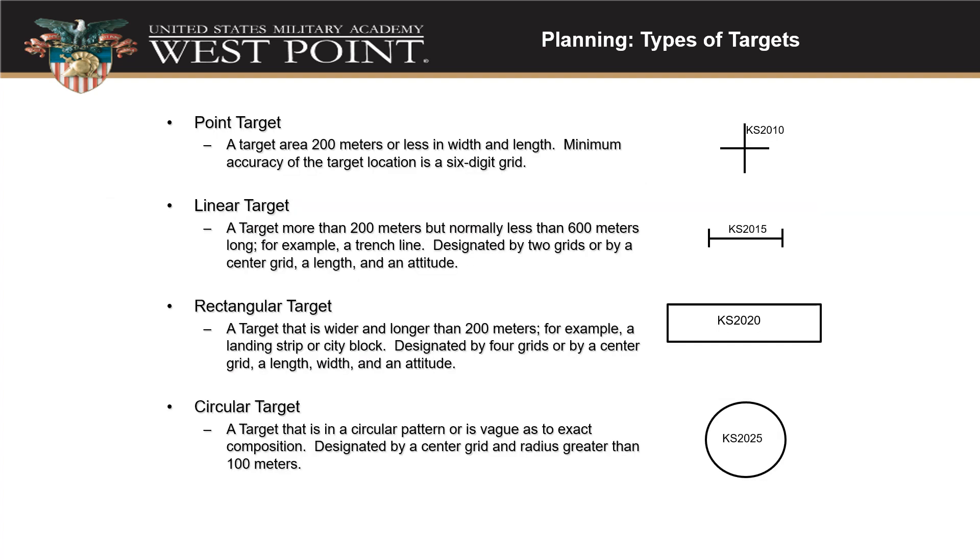Now let's talk about types of targets and how we plan them. Point targets are shown with crosshairs and a target number. Linear targets mean we want rounds to land across a line — not just one spot, but laying down a line of artillery rounds perhaps up to about 600 meters long. For example, a trench line or defensive positions. A rectangular target means we draw a box because multiple rounds will land in different spots throughout it. A circular target covers an area the same way, like an entire objective.